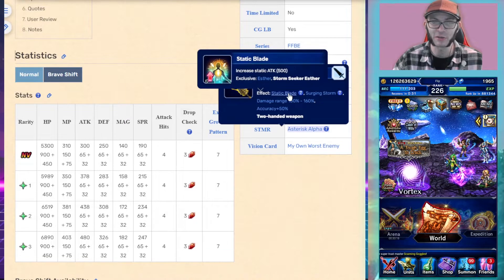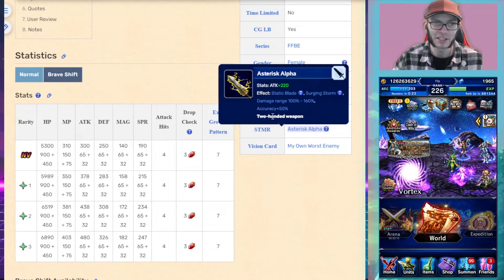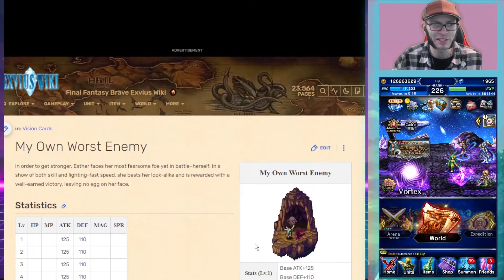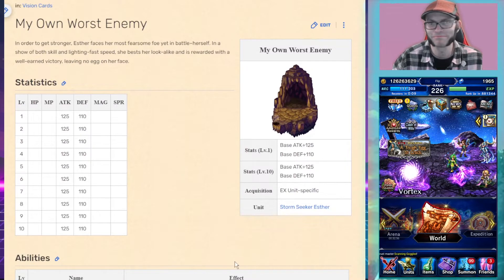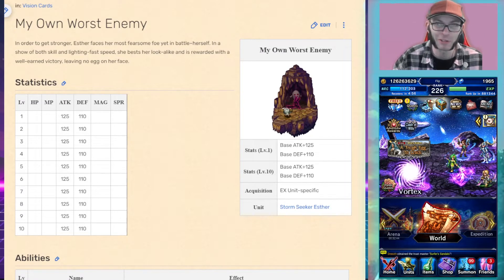The STMR increases Esther's attack by a flat 500 and increases her — or anyone's — LB damage by 75%. It's a pretty good great sword. Her vision card, My Own Worst Enemy, is 110% attack with an additional 100% attack and defense when equipped with a great sword. It also has 50% killers for demons, reapers, stones, and machines.